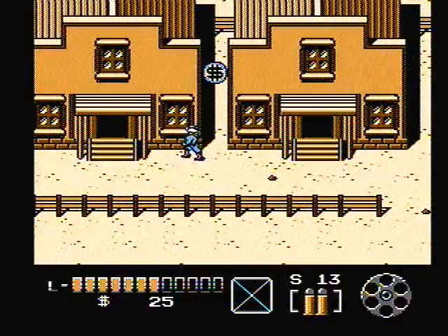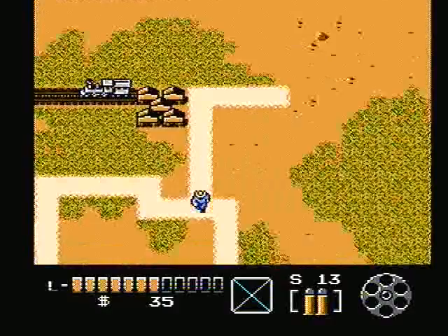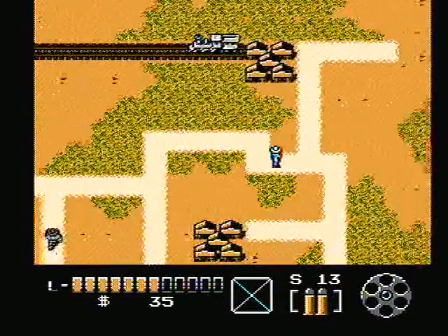Each guy usually has about ten bucks on them — you can get ten dollars out of each guy. We're going to leave this place and truck south. We're going to take a look to the west and see what's going on here. There are these little outlaw guys that take you to another top-down scene where you have to kill the guys to get through.